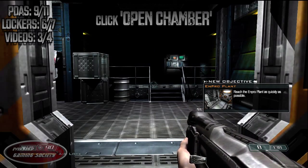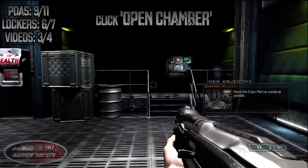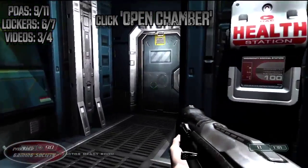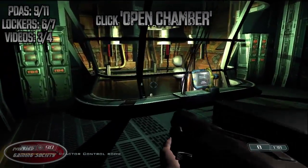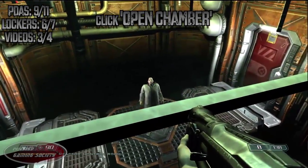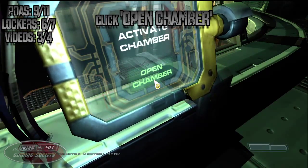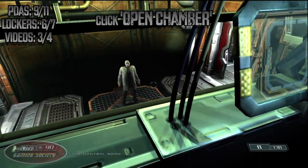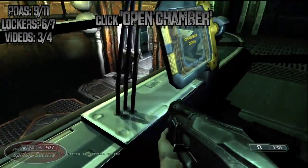For this PDA, you will be in Alpha Lab 4. After exiting the elevator, make sure you choose to open the chamber. If you do not, you will not be able to get this PDA — so please take notice: open chamber. After that, you will meet with Larry, and then I'm sure you will know what to do with Larry. If not, go ahead and watch the video and find out.